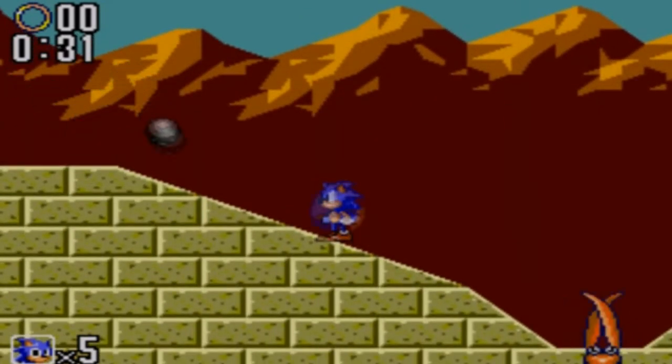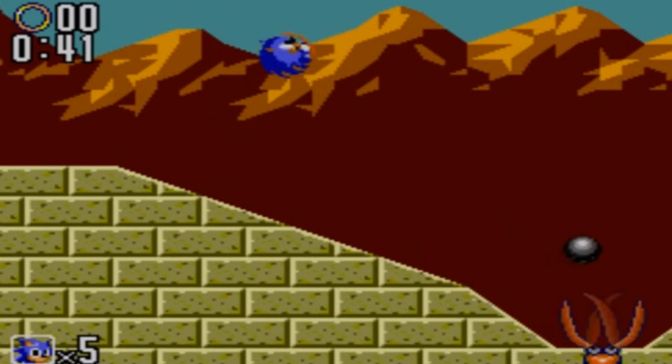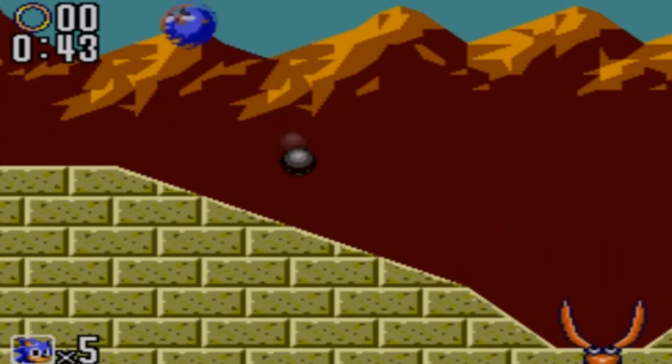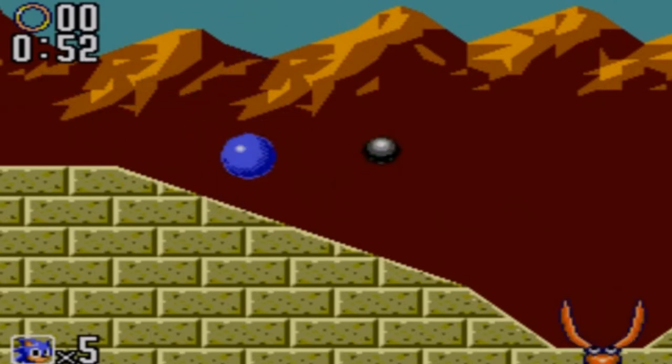The bosses in the Master System Sonic games — specifically this one and Sonic 1 — you don't get any rings for them. Which in my opinion I think makes it tougher, because you take one hit and you're dead. Anyway, here's the first boss. It's a weird tentacle thing — don't ask me why it's here. And we've got to avoid balls. Simple enough, really.